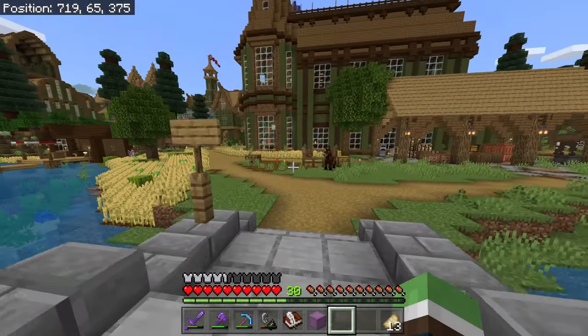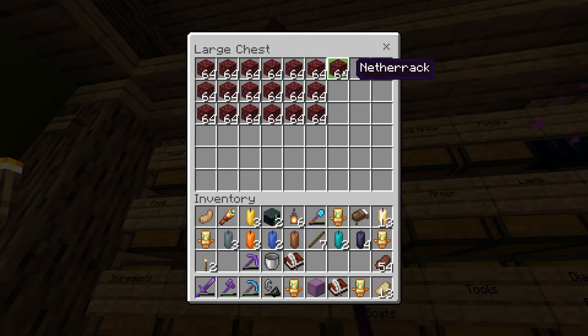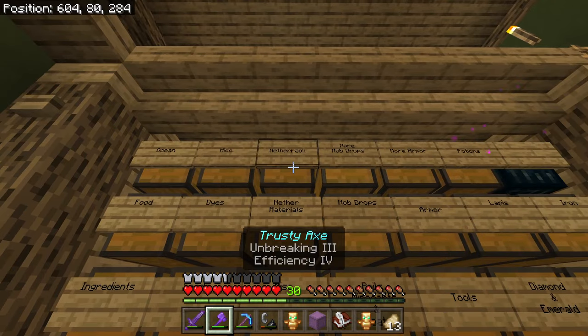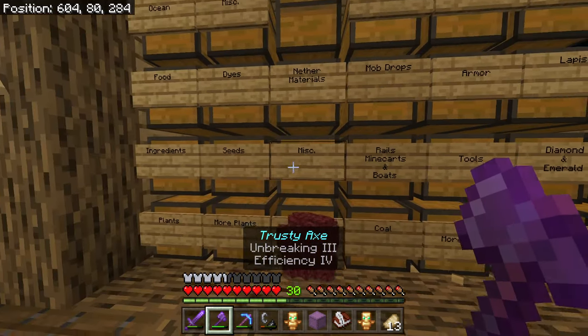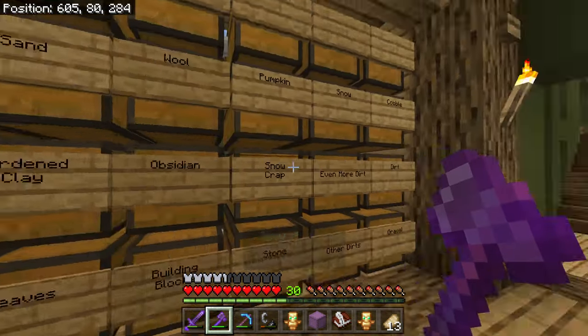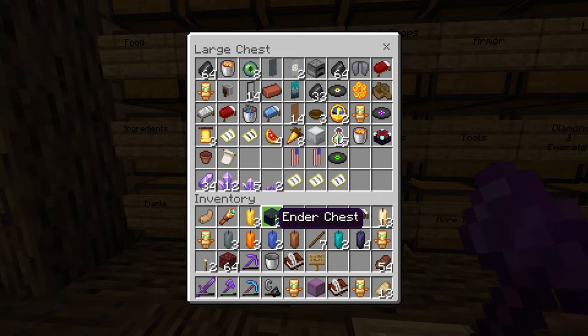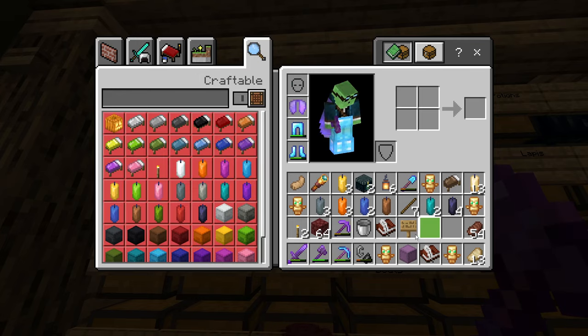Hey everybody, welcome back to another episode of our let's play. I need another miscellaneous chest — I don't even know why netherack is over here. Blocks go over here, and this is like items, but I have a misc chest here the same as here, but they're always getting filled up.